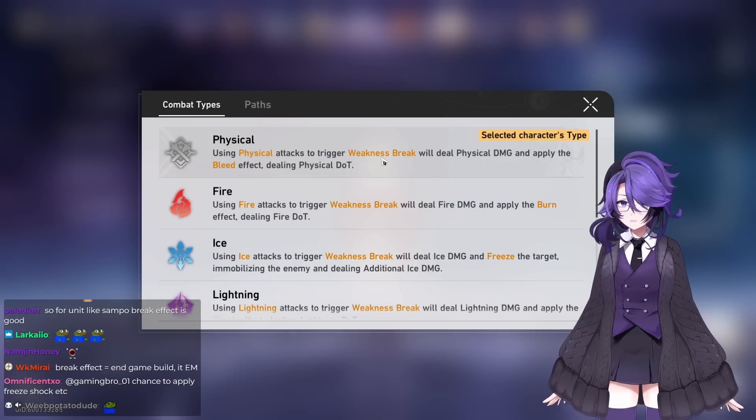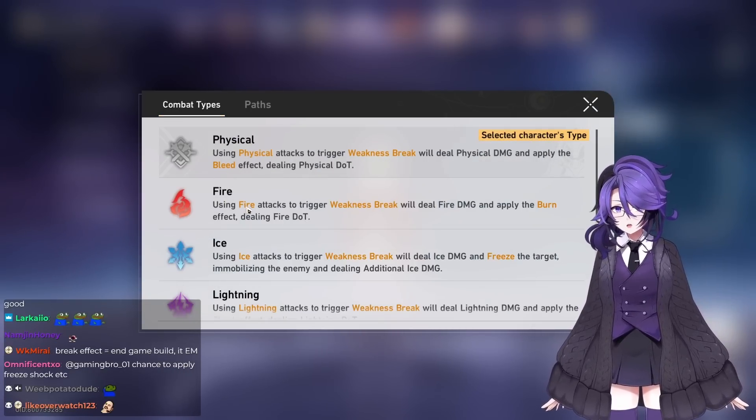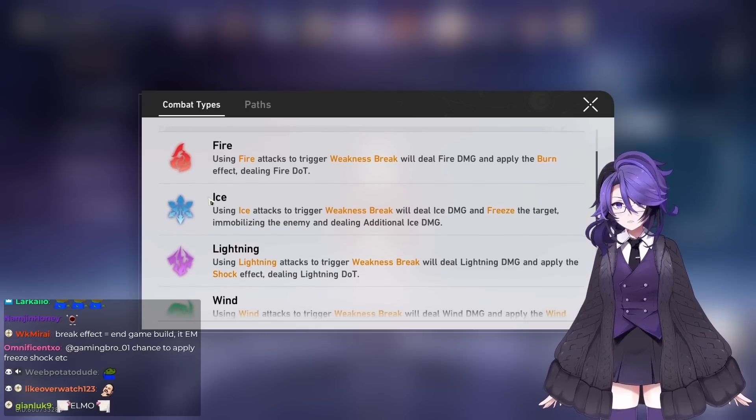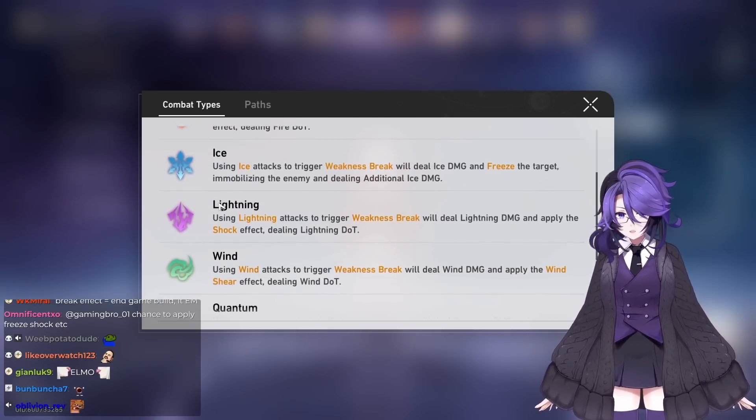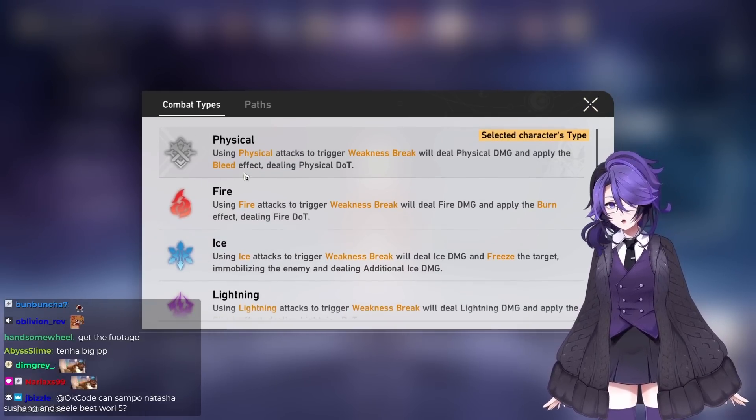If you weakness break with physical, they get bleed. If you weakness break with fire, they get burn. If you weakness break with ice, they get frozen. If you weakness break with electro, they get shock. So break effect only affects the damage over time when you weakness break.